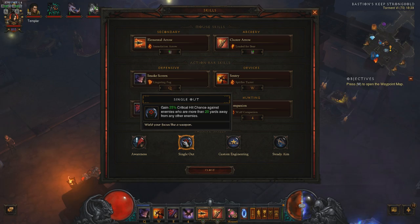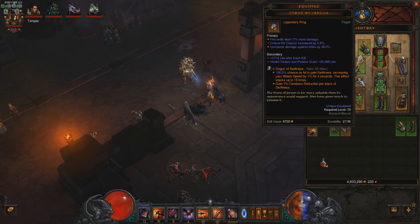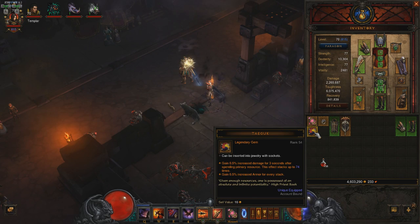Now we're moving on to the gear. We're using 3 Legendary Gems: Bane of the Powerful, Bane of the Trapped, and Gogok of Swiftness. You can also use the Taeguk gem, but I wouldn't suggest using it in solo or 2-player games since it's very hard to keep it up. The attack speed from the Gogok gem helps out a lot on the Hatred generation.